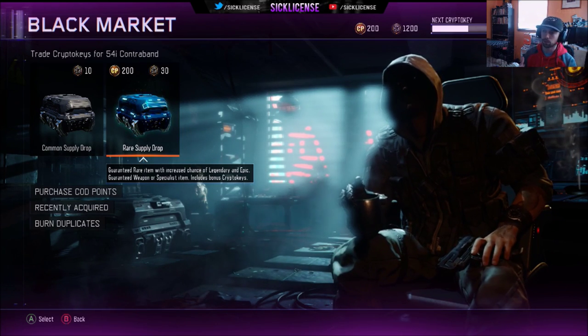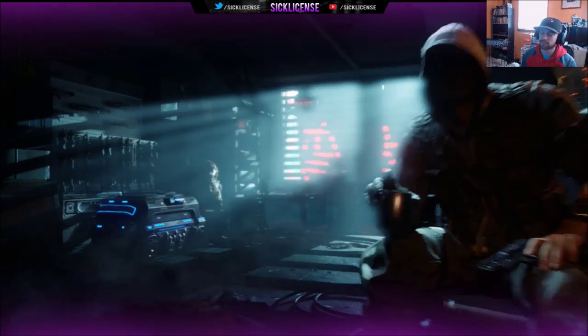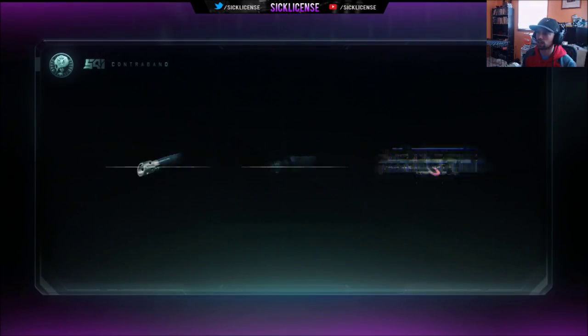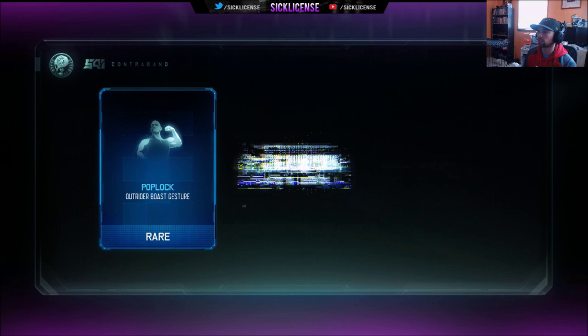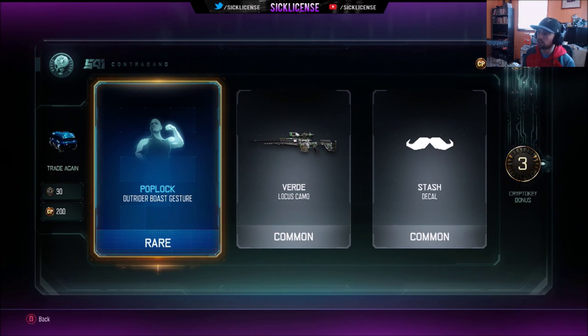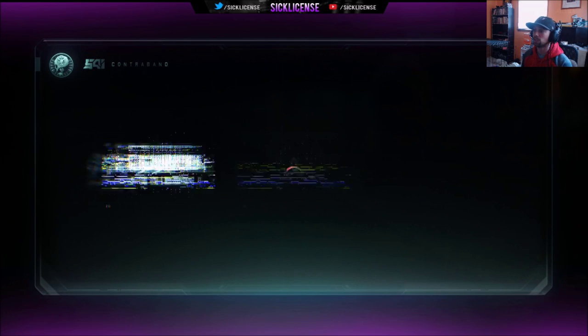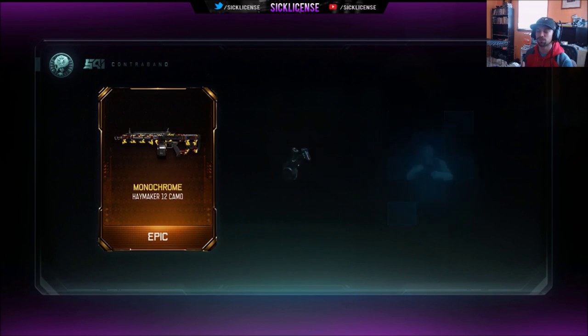We're going 40 — actually 41 — let's see what we can get with these crypto keys. Hopefully I get some good stuff; I've been saving up for a long time. I see some purple in there — pop lock, outrider, dresser bird, a locust camo. I'm looking for any kind of camo for the MA HVK, Man of War, Locust, SVG 100 — those are my big ones. I see some yellow in there — a model chrome.